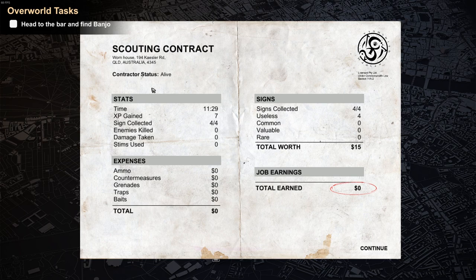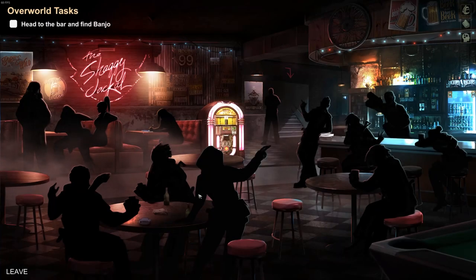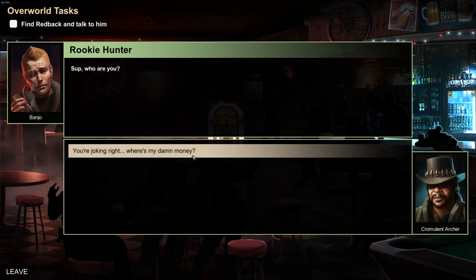Hey, I'm alive. Apparently we're in Queensland, Australia — I didn't realize this was Australian. We've earned zero money so far. Alright, now I gotta find Banjo. Hey, I found him.